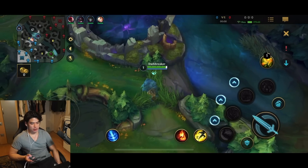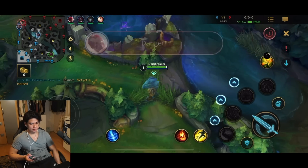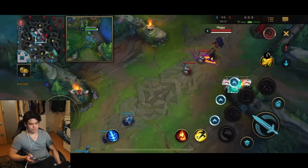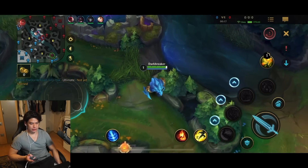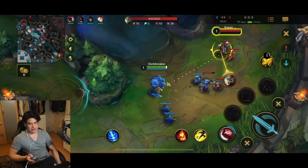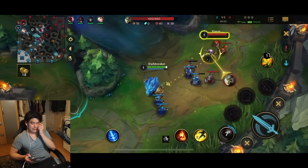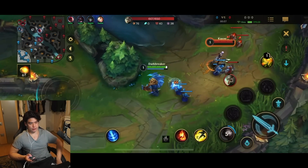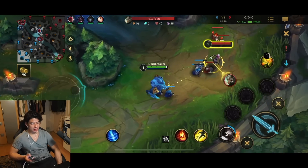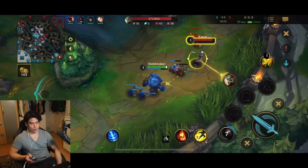I think what I should have done actually is getting the second ability at level 1 — would have been better. Because the first ability is really useless at level 1, and Riven is pretty strong level 1. So getting the second ability gives me some more armor and more damage than just the first ability. If I just went for the second ability, it would have been way more useful.